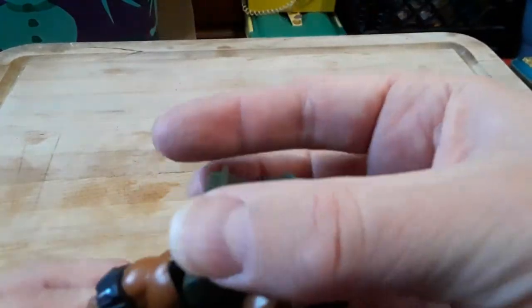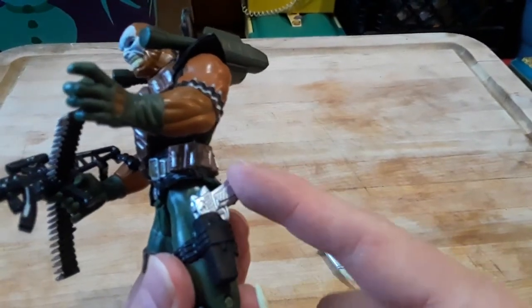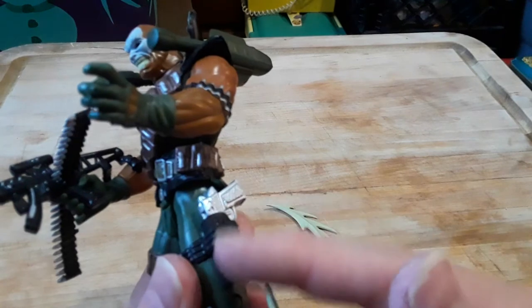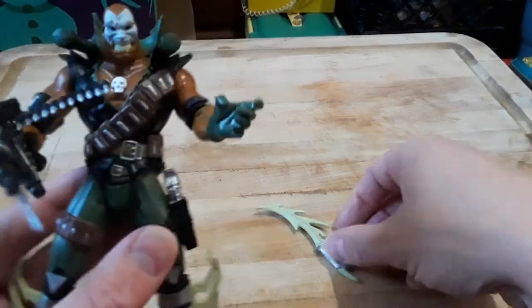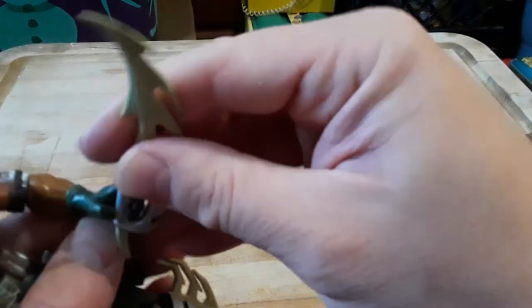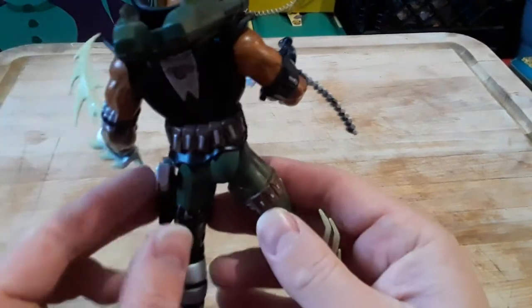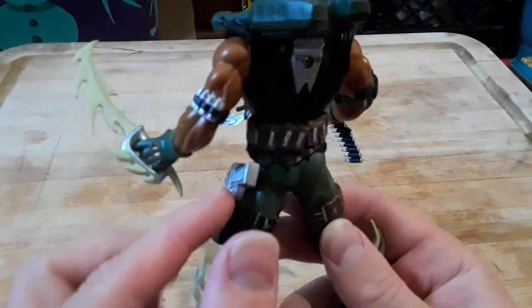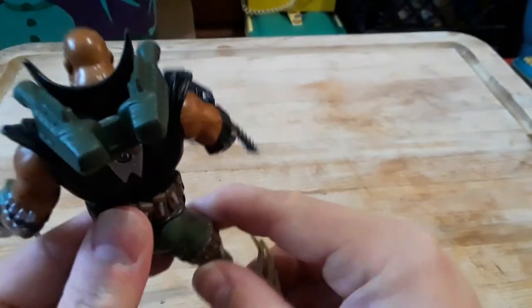You've got what looks like some kind of bazooka or rocket launcher things here, and this gun. I'm not too fond of these guns — I like the detail, but I don't like the fact that you can't pull them out, put them back in, and have him actually use the guns. That's kind of a turn-off for me. If you're going to give him a gun and a side holster, actually make a gun where he can pull it out and put it back in. That's just my thoughts on that.